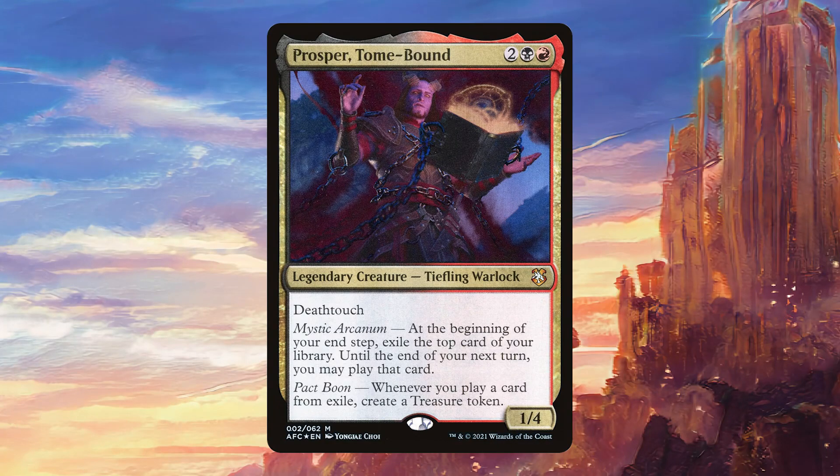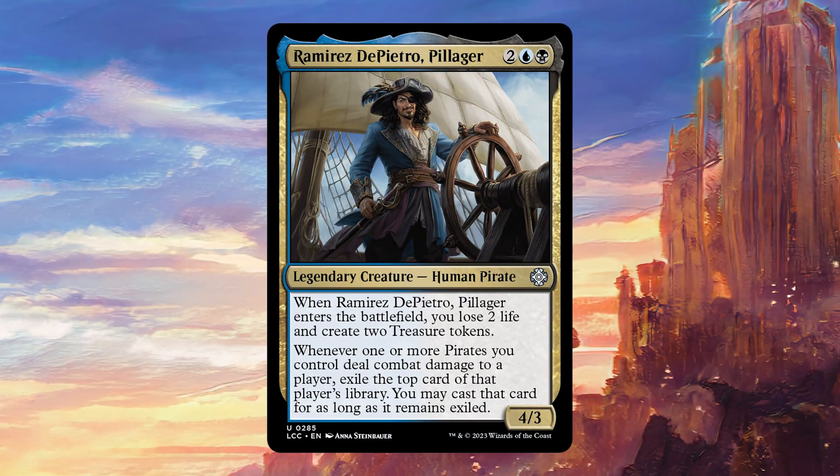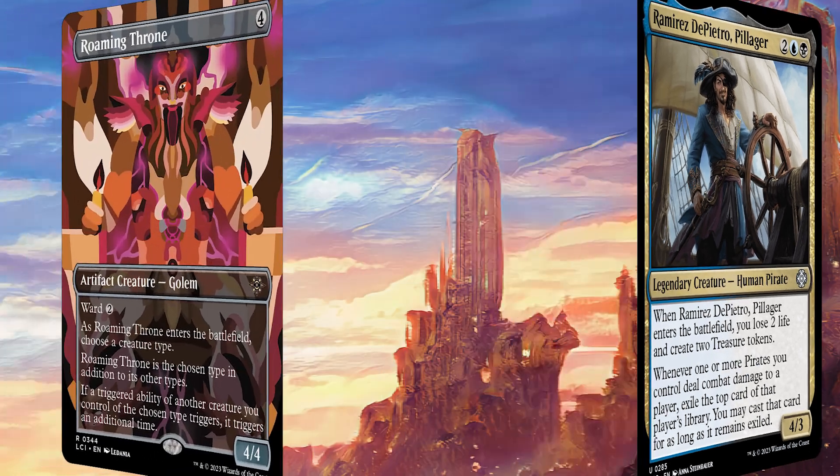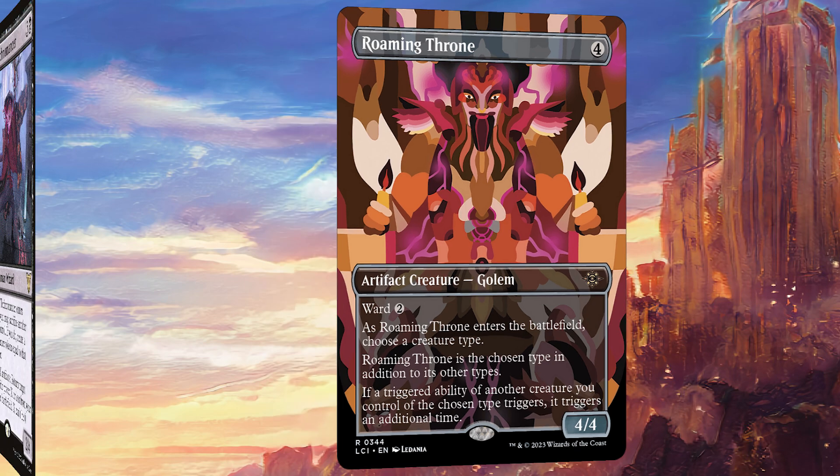Blogg and Nassari is a card I find myself putting in more and more decks — it's basically like a Tali but you don't need to attack; you just need to wait until the next upkeep. Prosper Tome-Bound is absolutely nuts in this deck with all of the cards we're playing from exile. Ramirez de Pietro is a pirate that synthesizes very well with our deck and also steals stuff from opponents' libraries. Roaming Throne works very well — we'll name pirate and double all sorts of triggers, not least of which is our commander.